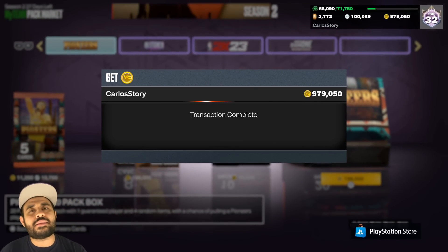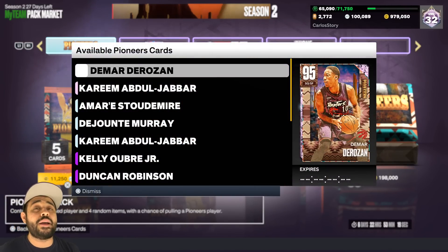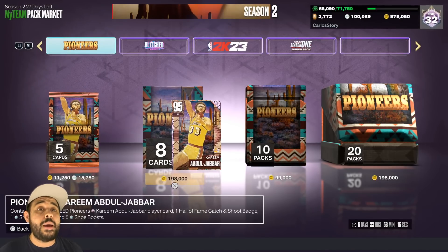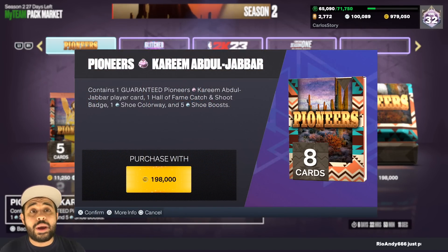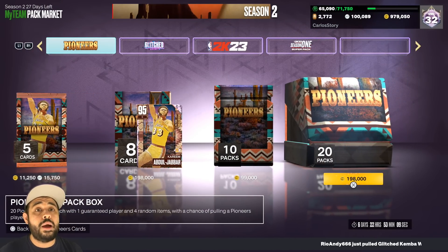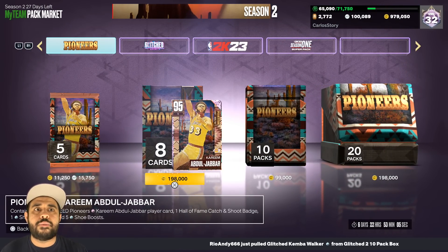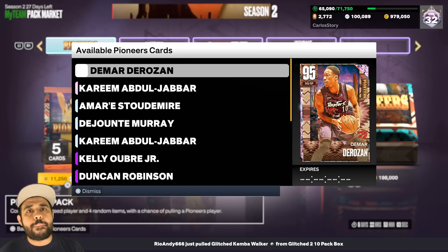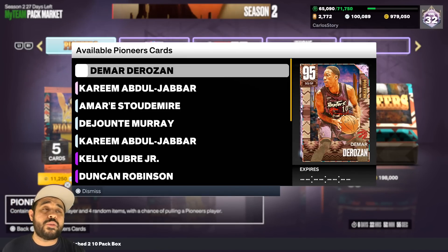I just ended up buying some VC for the new packs that 2K released in MyTeam 2K23. We're gonna see if we get lucky with this pack opening because we want to get DeRozan. We got Kareem out here — Kareem does have a guaranteed pack for 200,000 VC and we're gonna open that, but first I want to test my luck and see if we can pull him in the regular packs before spending 200K. I'll make you a deal: if I pull DeRozan in this pack opening I'll be giving away some free VC or a free gift card.